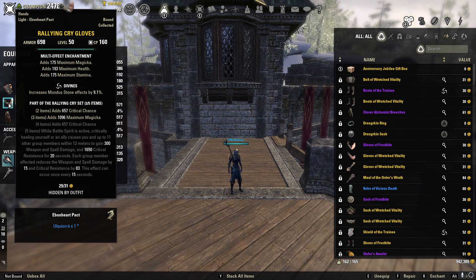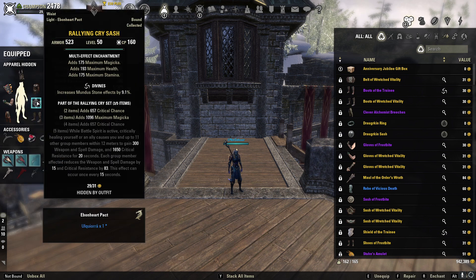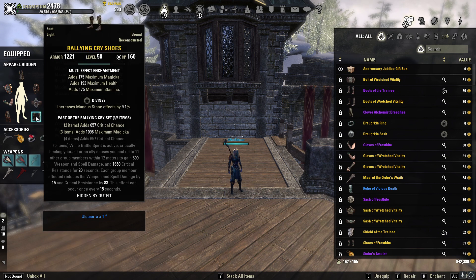We're also going to be using Rallying Cry as our back bar set. Rallying Cry gives us a line of crit chance, max magic, and another line of crit chance. While Battle Spirit is active — meaning when you're in Cyrodiil, Battlegrounds, Imperial City, or a duel — critically healing yourself or an ally gives you an extra 300 weapon and spell damage and 1,650 crit resist for 20 seconds. That is great for your crit resist and a huge bonus. We have Light Rallying Cry Divines Hands, a Light Rallying Cry Sash in Divines, and Light Rallying Cry Shoes in Divines.